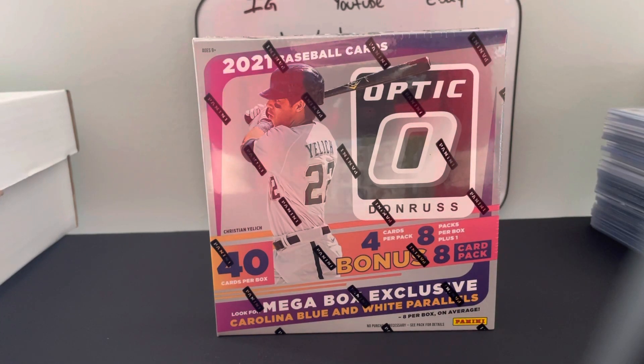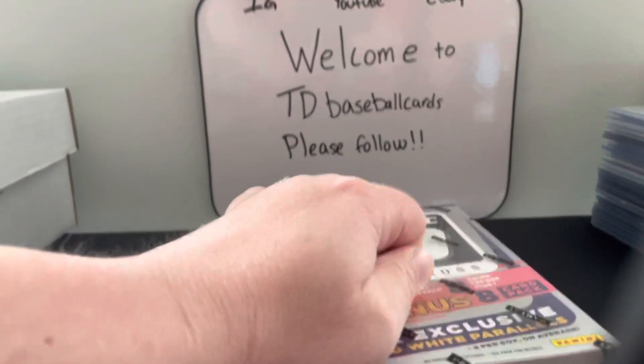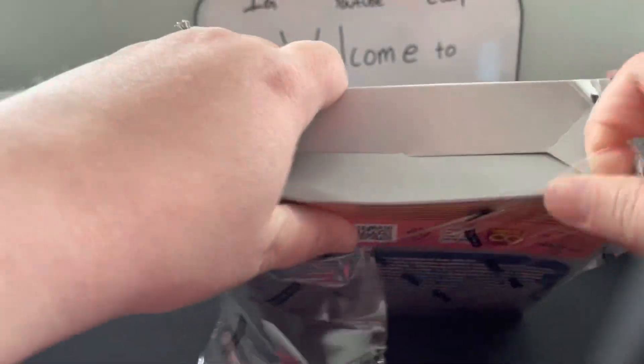What's up everybody, Two Baseball Cards here with another box break video. Today we're going to be opening up a box of 2021 Donruss Optic mega box. There are four cards per pack, eight packs per box, plus one bonus eight-card pack, for a total of 40 cards per box. Let's go ahead and see what we're going to find inside.